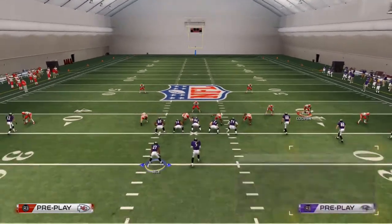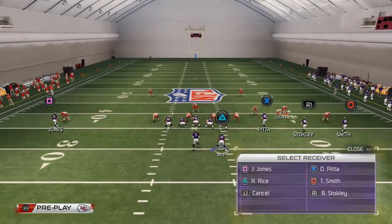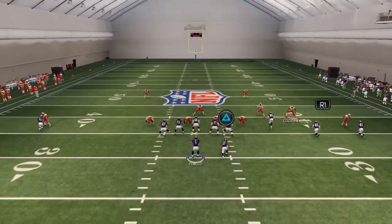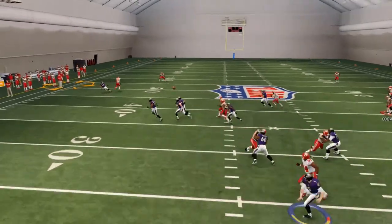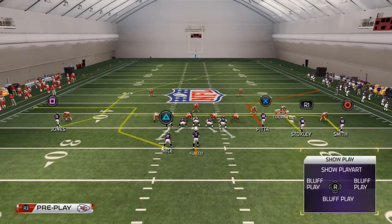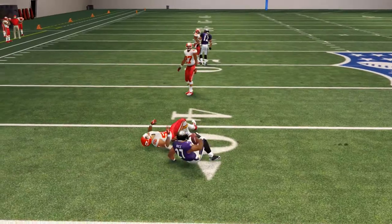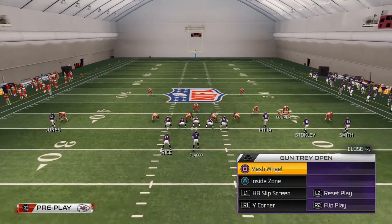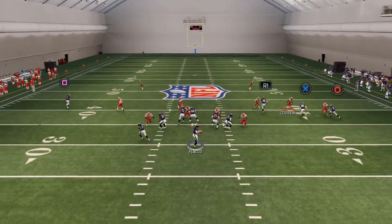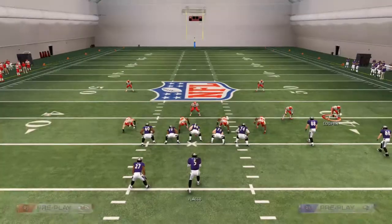That does a great job for screens, especially against zone. If they're in man-to-man — like a basic Two Men Under — you can place some hot routes on the right side: an out-route to the left, an in-route, a hitch route, and a curl, so if they're in man you can beat it. For quick passes, the Wide Corner play is a snap throw to the running back — just click on and hit triangle — a really nice play. Another good play is the Mesh Wheel: audible to it, hot-route Jones to a streak, and potentially hit him deep.